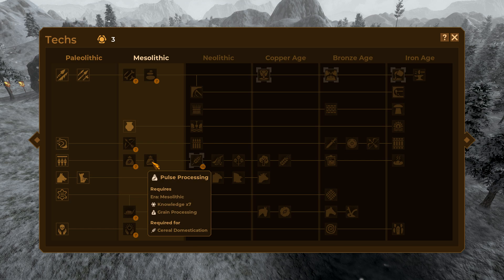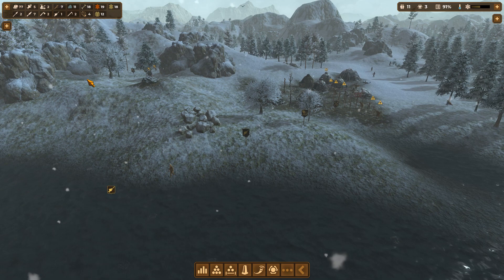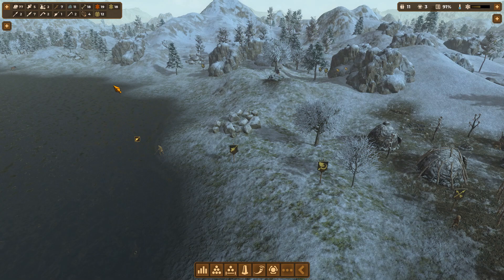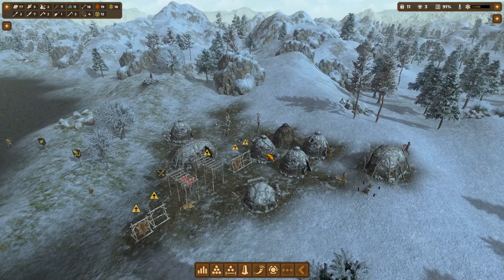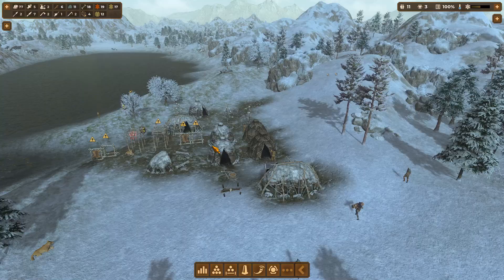My early priorities are probably to get some tool upgrades. I'd love to get archery so we're better at hunting. Grain processing is nice for domesticating cereals, and sledges would be amazing — they carry much larger loads so one person can haul what would otherwise take three or four. There's lots of important stuff to get this era, and I'm going to play it by ear.